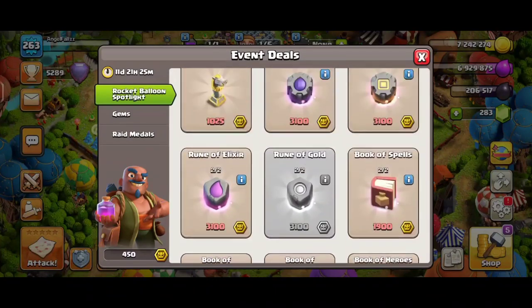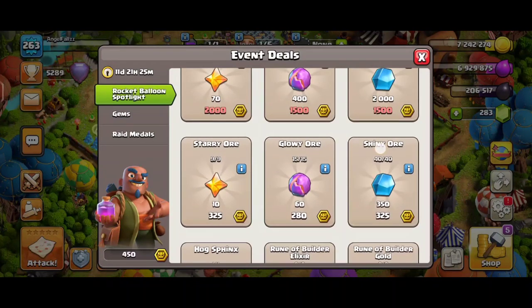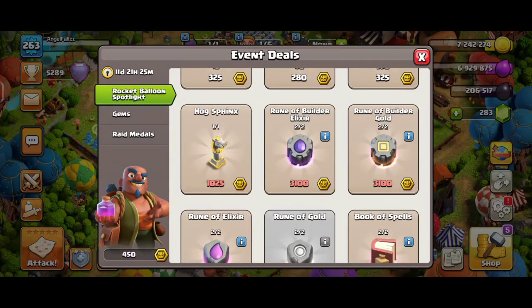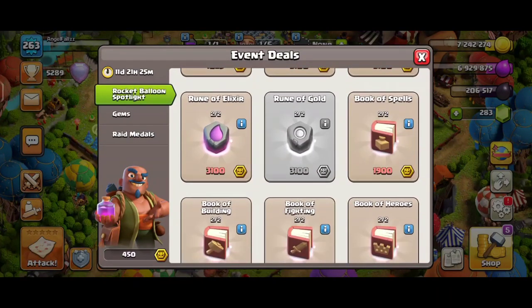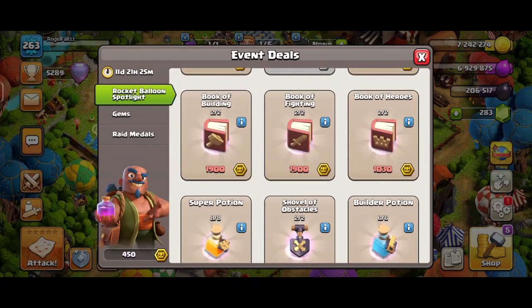We can redeem so many orbs — starry, glowy, or shiny — with these medals. We can also redeem Run of Build, Race Build, or Build Gold. So many magic items we can redeem here. In my opinion this is really awesome, so try to get more medals and try to get what you need.